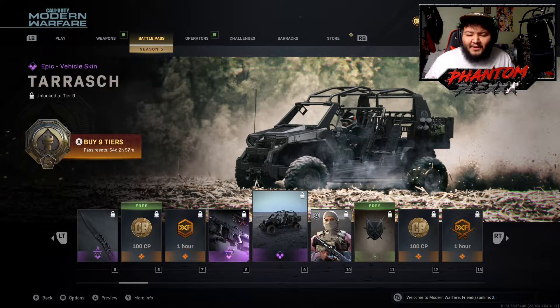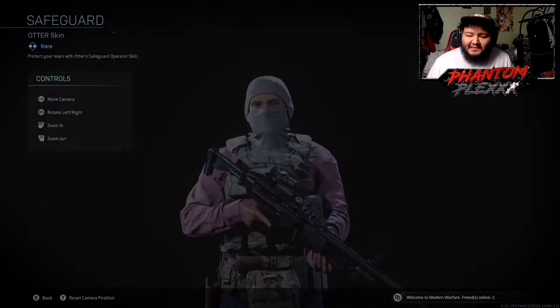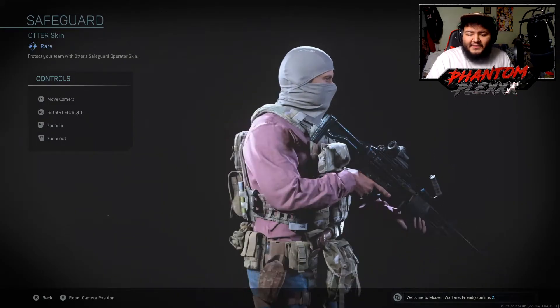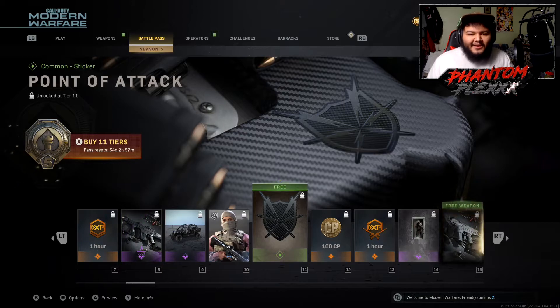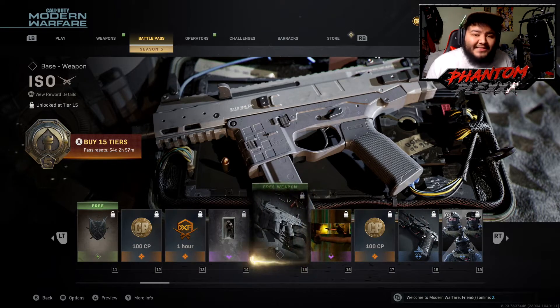Before level 10 on the battle pass we have the Tarash vehicle skin — it's an all-black rover vehicle skin, pretty cool. Then at level 10 we get the Safeguard Otter skin, which is pretty dope. Otter was a SAS member, so that's cool. Then there's a Point of Attack sticker, which is a common sticker. This is where we get to the good stuff that everybody wants to see out of the battle pass.